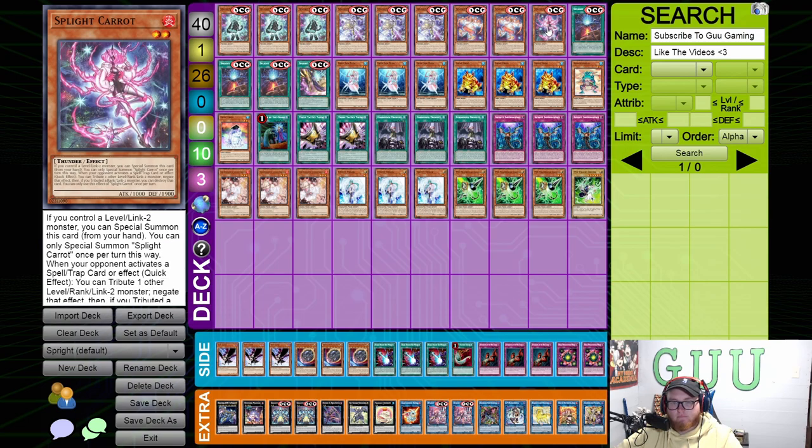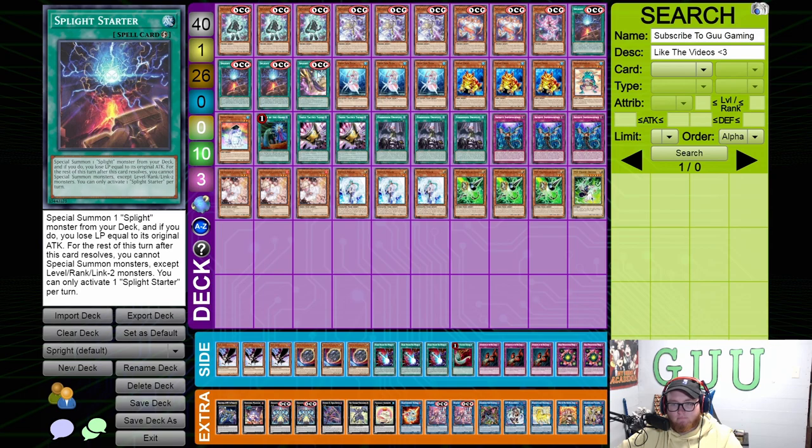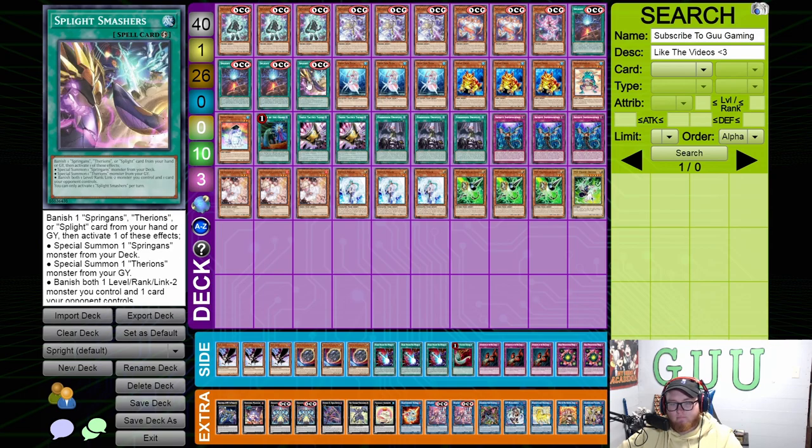Carrot is overall the worst one because the only thing that really stops you turn one is Imperm, and Imperm is pretty low impact as long as it's on Gigantic Spright, so that's not that big of a deal. Smashers is really underrated because it can out a lot of the problems for the deck — like it can out Rivalry, Mystic Mine, Skill Drain — and it also helps you play through Dark Ruler No More. It's another point of interaction if you started with a starter.